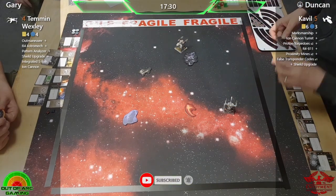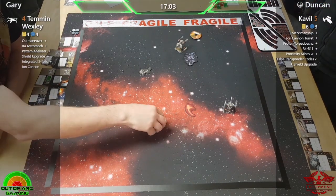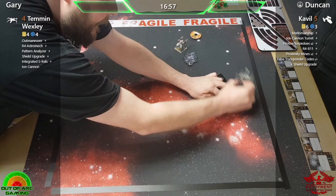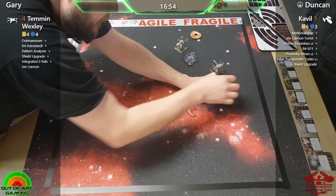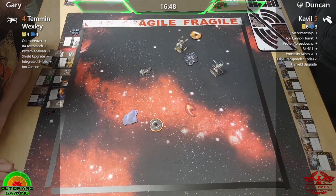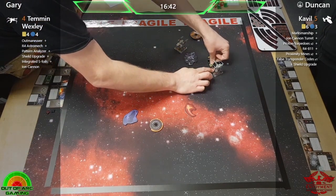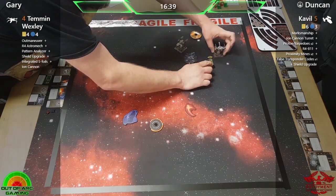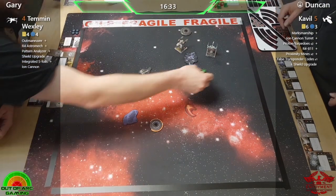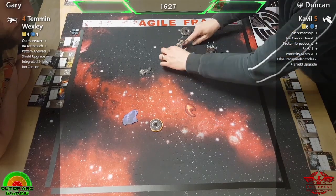Gary's got to be really careful of that ion cannon. But if he can get some early shots in without Outmaneuver, that could be the difference. Gary is flying very aggressively with Temmin — I do like how aggressive he is being. That is Temmin's free boost being used, taking the focus, seeing if he can get in behind Cavil.